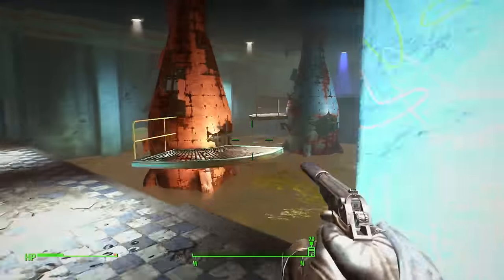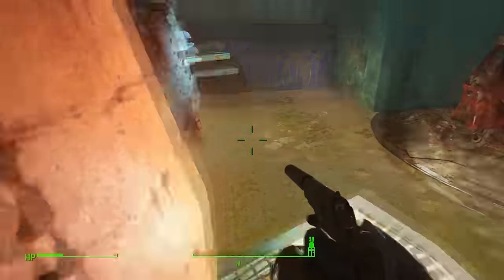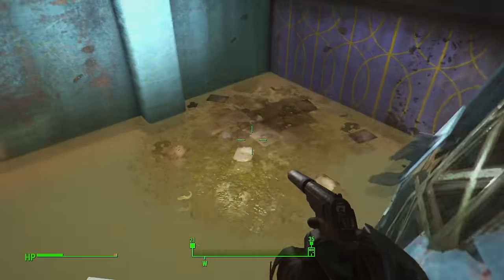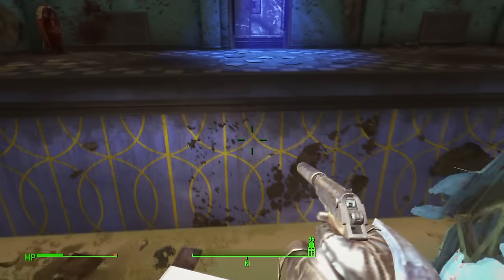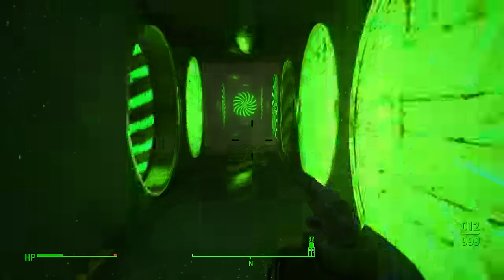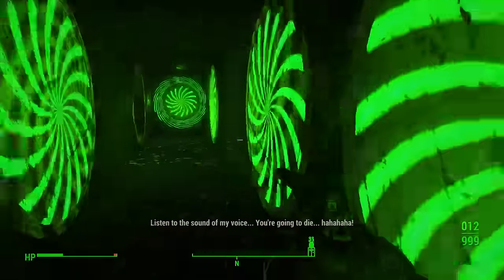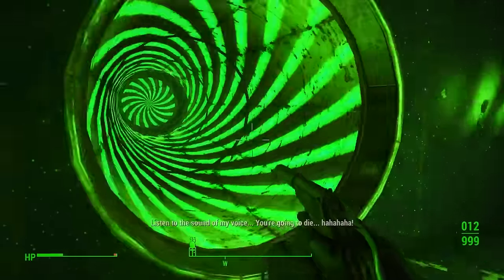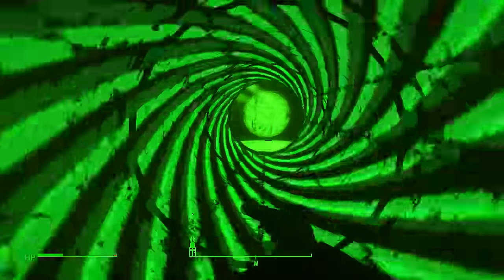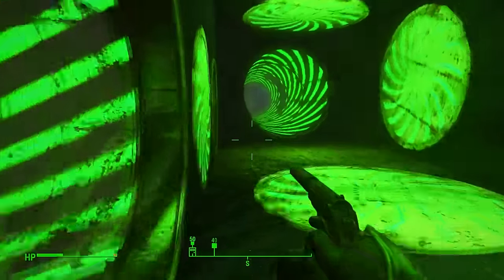Now at the spinning Nuka Colas, jump on the little ledge and then jump over to the next platform and wait for it to take you forward. Once through the door, go through the right tube, then go left and through the left tube. There's actually a scav mag on the right if you want it — I do have a guide on the scav mags so check that out too.